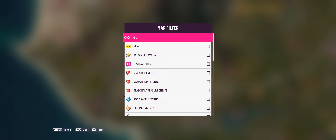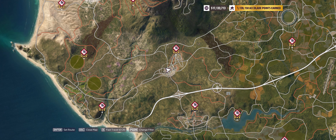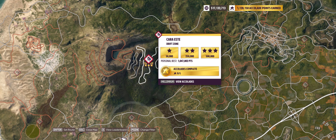Then we get to the one where — please don't shoot the messenger. The last PR stunt is the Cara Este Drift Zone — a very long one. My personal best is 1,047,000 points and you have to hit one million points. That's twice the requirement for three stars. Yeah, it's ridiculous, stupid, and I don't know what to tell you. I'm sorry — I don't make these PR stunts. But it is one million points in an S2 998, anything goes.